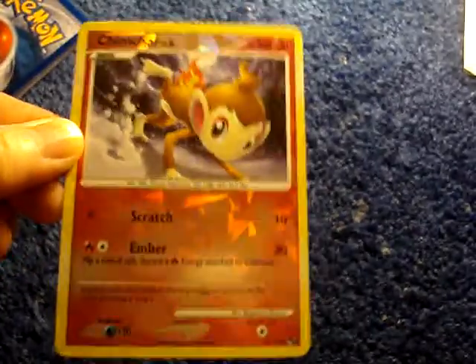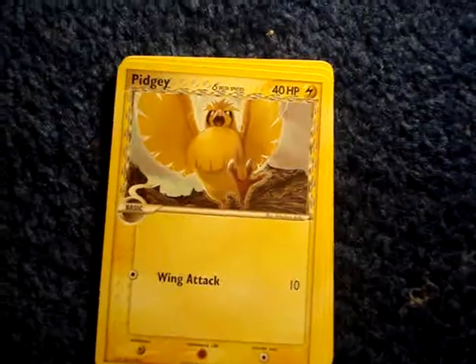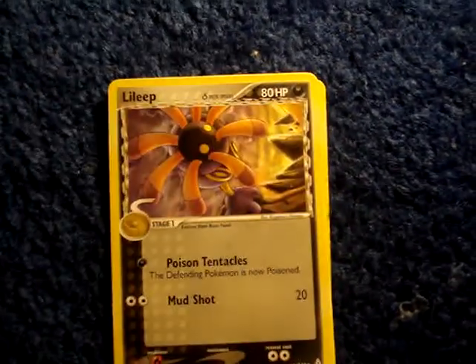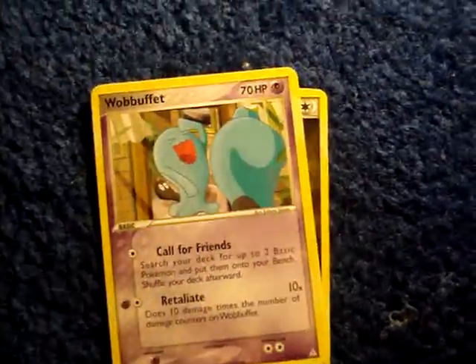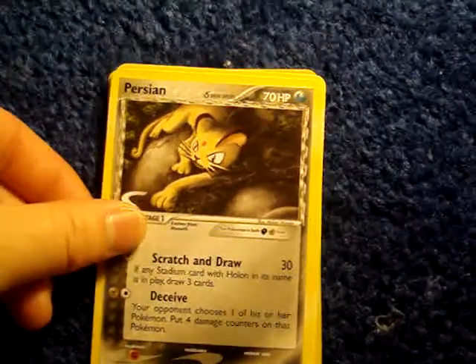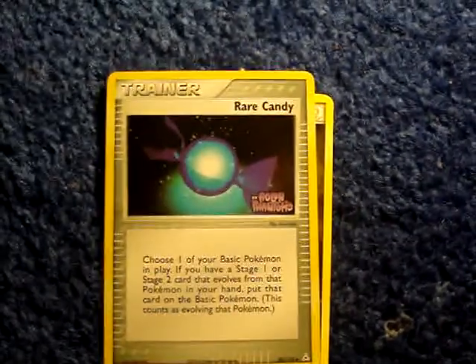Chimchar. Use Foil. Boach. Pidgey. Mankey. The Leap. Wobbuffet. Persian. Oddish. Rare Candy.